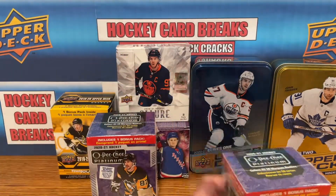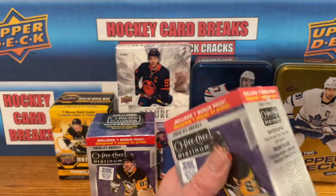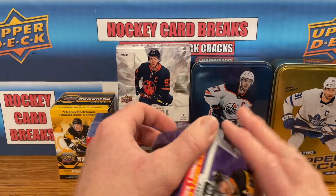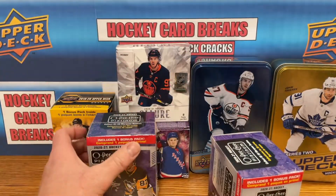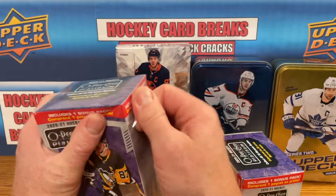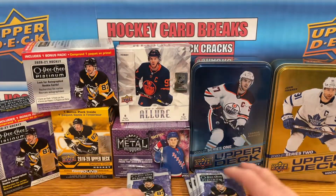I've gone a little crazy over the Platinum — bought way too much — but I want to try and pull a Caprioiff numbered card. Even an Aquamarine, I'll take an Aquamarine if I can pull it. Here's the packs, we're gonna get right into it.